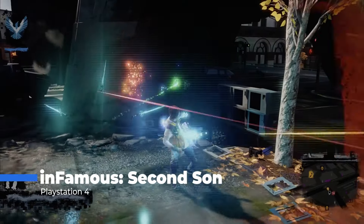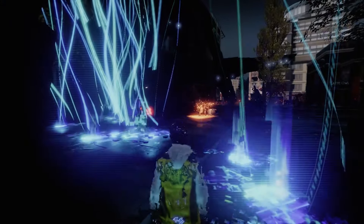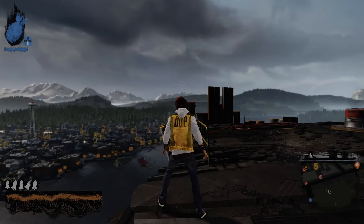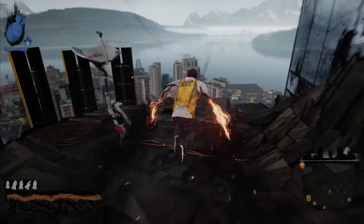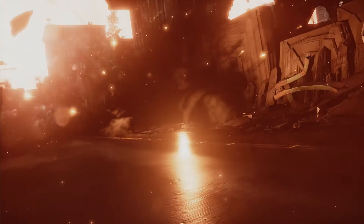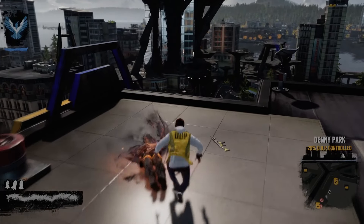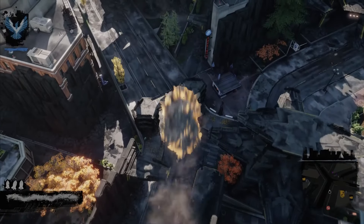Infamous Second Son. Let's talk about Infamous Second Son, a game that lets you unleash superpowers in the most exhilarating way possible. If you love action-packed gameplay and a vibrant open world, this game is a blast. You play as Delsin Rowe, a young guy who discovers he has incredible powers after an encounter with a superhuman. The story follows Delsin as he navigates the city of Seattle, taking on the oppressive Department of Unified Protection and discovering the full extent of his abilities. Delsin can absorb powers from other superhumans, giving you a variety of abilities to play with — from smoke and neon to video and concrete, each power set feels unique and offers different ways to approach combat and traversal.